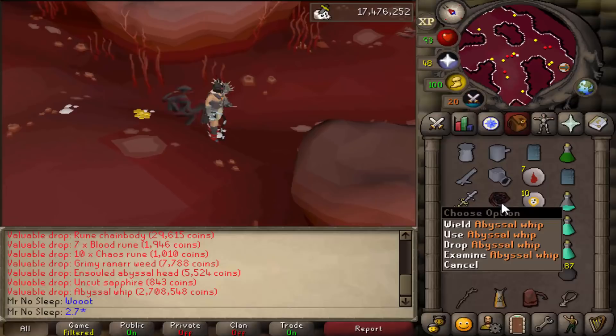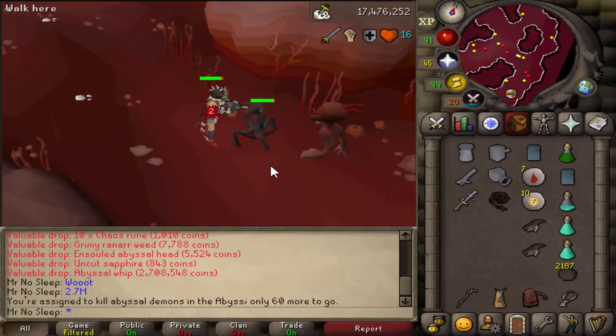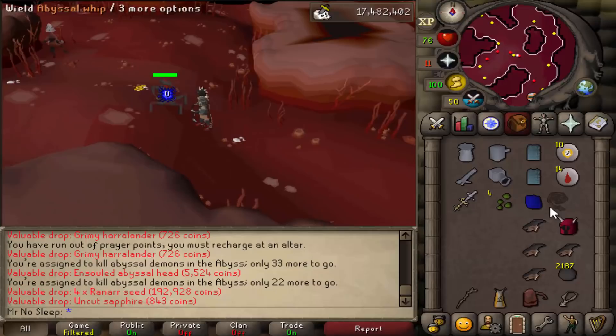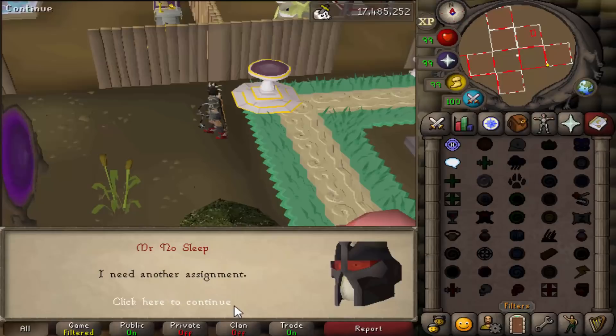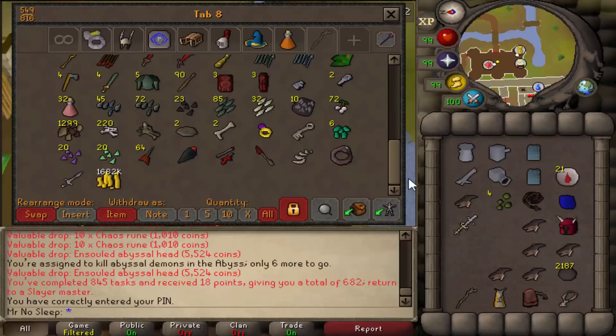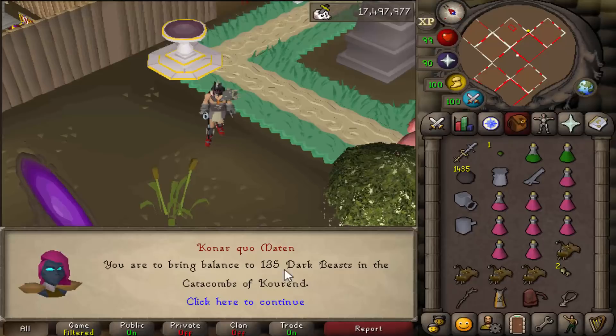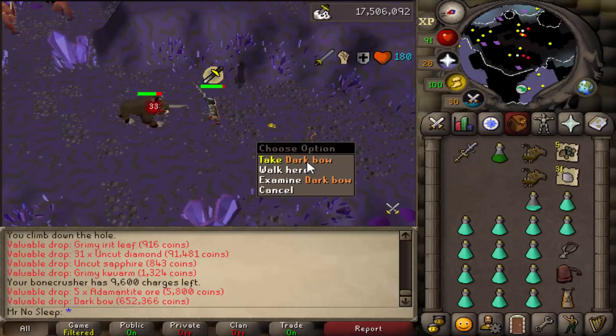My least favorite task of the whole video was Abyssal Demons in the Abyss - though we did get lucky with a Whip drop worth 2.7 mil. The problem is Abyssal Walkers are constantly attacking you at the same time, making it very stressful. I didn't see any Konar drops during Abyssal Demons or the Daganath task which I had in the Lighthouse - I cannoned all of that, making it a very fast task.